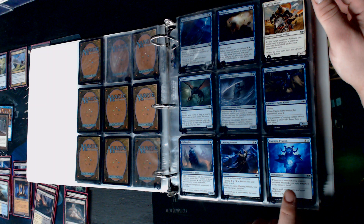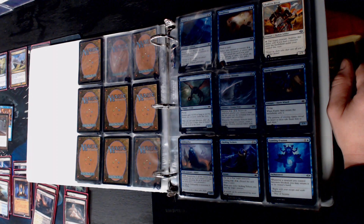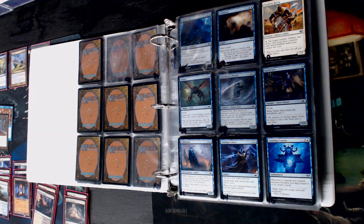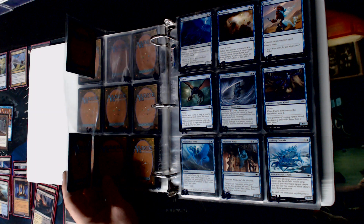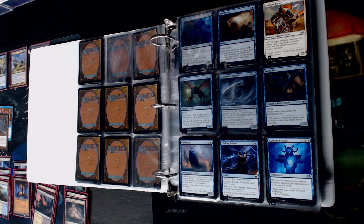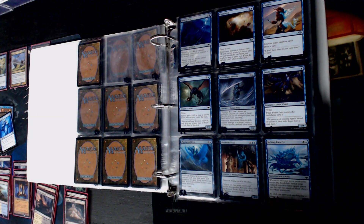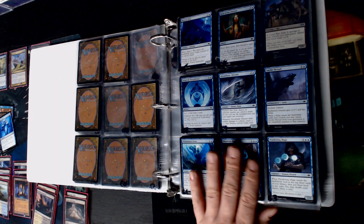Whenever a creature you control becomes blocked, you may return it to its owner's hand. I like that a lot! But what are we using it for - Man-o'-War only? It works great with Man-o'-War type cards though - Cunning Evasion. But if Dromar is our thing and that's what we have to do is attack with Dromar, we're not always going to have that Whisper Silk Cloak. So we're going to put kind of evasion out there as a maybe. Snow Permanence - they even gave us the combo of Man-o'-War.